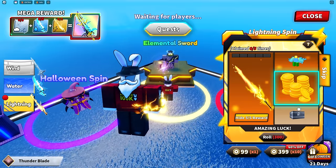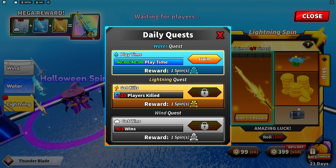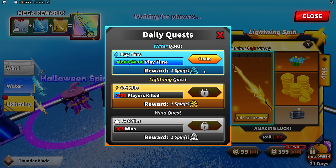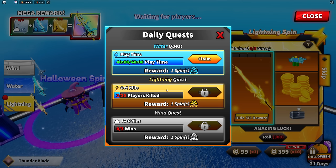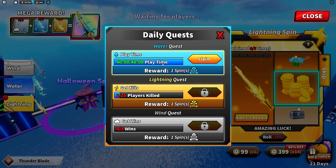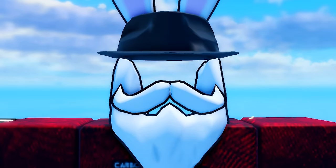One section that wasn't available in the last video is the quest area — this is how free-to-play players are going to get their hands on some spins without spending any Robux. Each quest is coordinated to its corresponding sword. The first is playtime, which you earn passively just by being in the game, and you receive one water spin every time you complete it. The same concept applies for lightning and wind, except those are for kills and wins. I'm very happy they included this for free-to-play players.